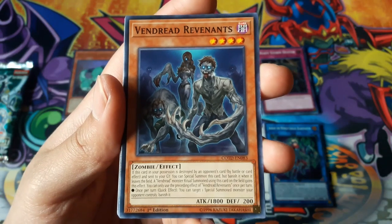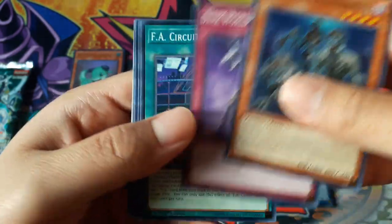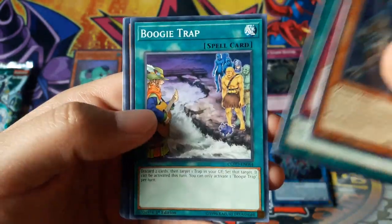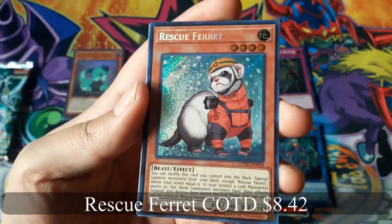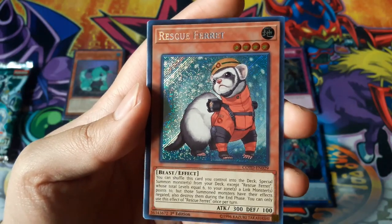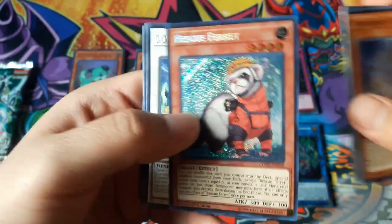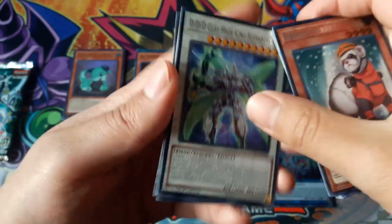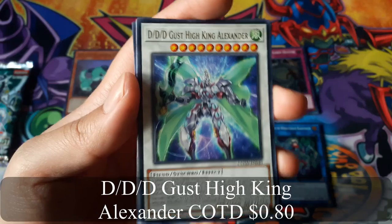Vendred Revenants, and Rescue Ferret for a secret rare — that's a good card, I like how it looks — and DDD Gus High King Alexander for a rare.